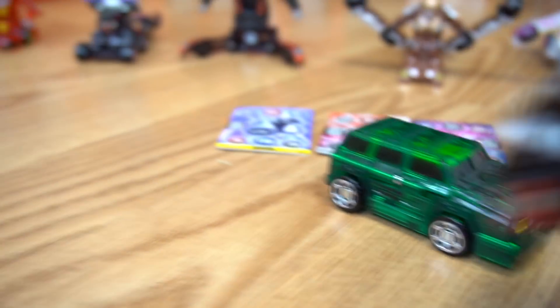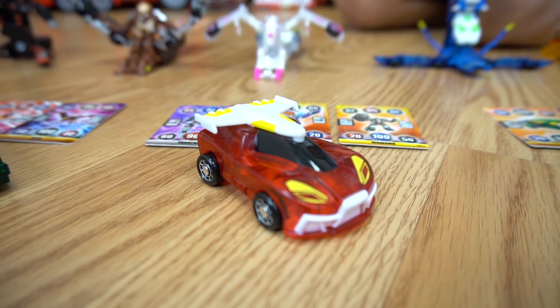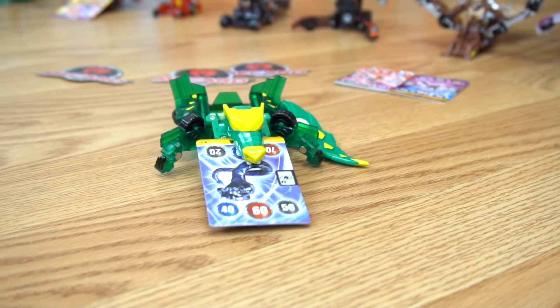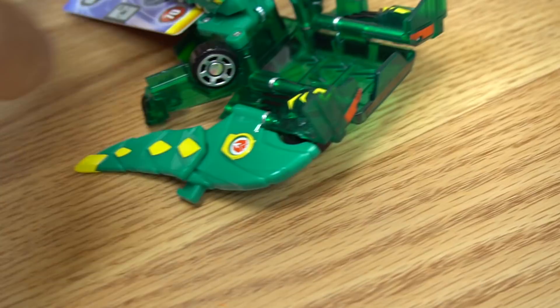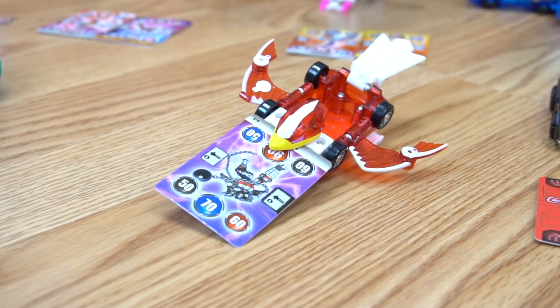Whoa, pretty cool. So this Momuru and this Crocky look pretty similar, don't they? But they transform different, don't they? We don't have one like this, right? No, one doesn't look like that, but we have a couple that look like this. Okay, so here are the cards that we got. Let's transform. Ready? Whoa, cool. Let's see what faction Crocky is from. Red Hall.